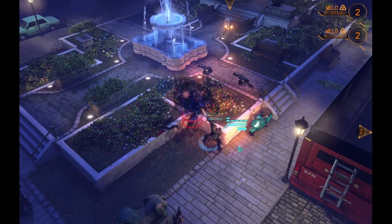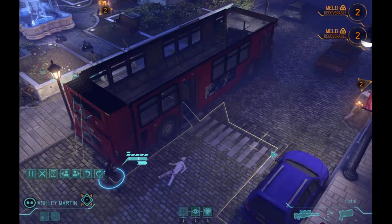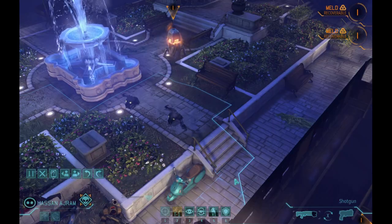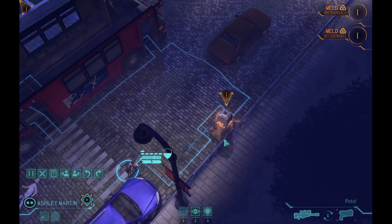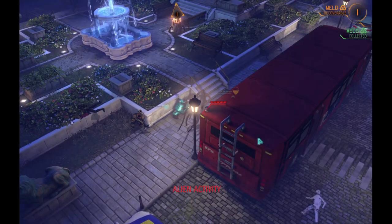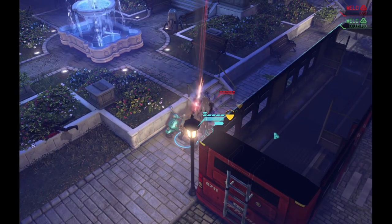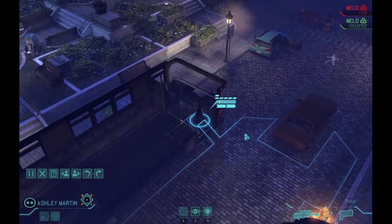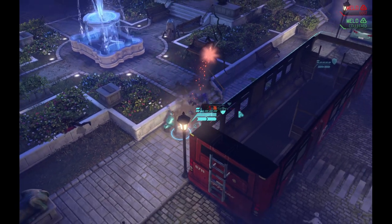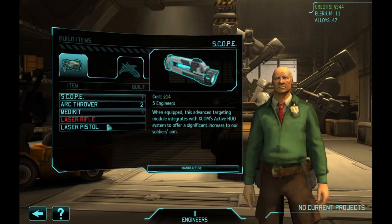Yeah, get right in his face blasting! Those triangle guys are more annoying than anything else, but when there's a bunch of enemies around and those guys show up, it gets dangerous really quick. Can we get that meld? Probably not. Early game you want to try to get some meld, but you don't want to go out of your way to get it - you'll get enough eventually for what you need. Shooting straight up in the air, that's too funny. Finally - operational objectives completed!